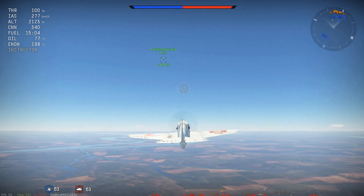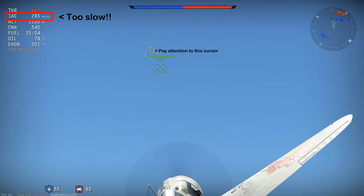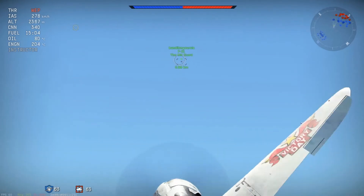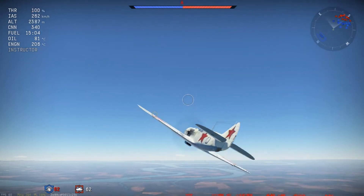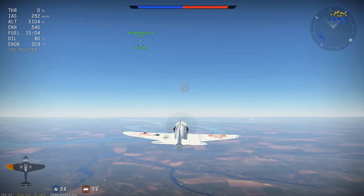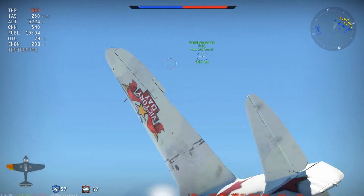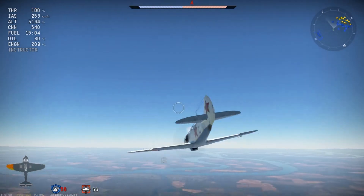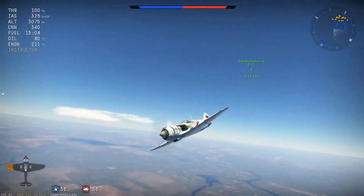Here I'm intentionally going head-on at low speeds with Bandaid on your 6, a friend of mine. Notice that I'm going way below the 350 kilometer per hour minimum, which causes the flick to become a bit slow. The cursor doesn't quite snap back in time before he got within firing range. That's not to say it's impossible to do at low speeds, but rather only use it as a last resort if you absolutely need to kill the enemy in that head-on. It's risky.